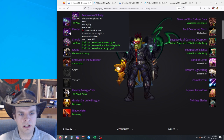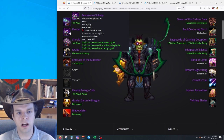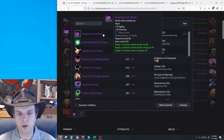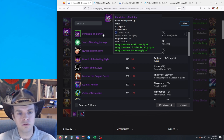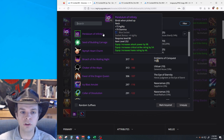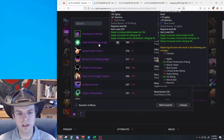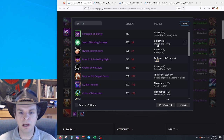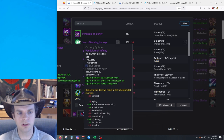For the necklace, we have Pendulum of Infinity. This is an item level 252 item, which means it comes from a 25-man hard mode boss — it comes from General Vezzex. For all of the 25-man hard mode loot, this is stuff that's going to be really difficult to obtain. Even if your guild is killing these bosses, you only get one piece of item level 252 loot per boss per week, so it's going to be pretty scarce. The second best is Seed of Budding Carnage from 10-man Freya hard mode. It's a pretty substantial downgrade from Pendulum of Infinity, but not your most significant downgrade.